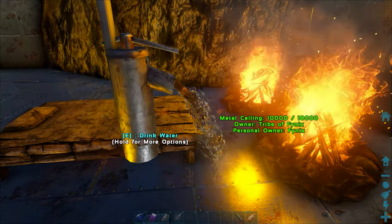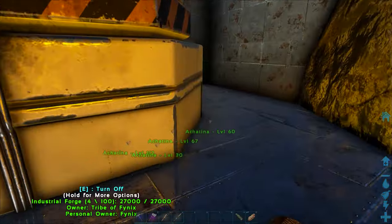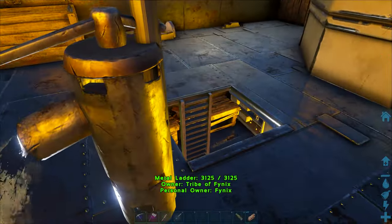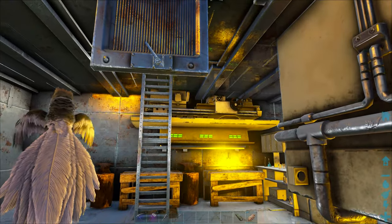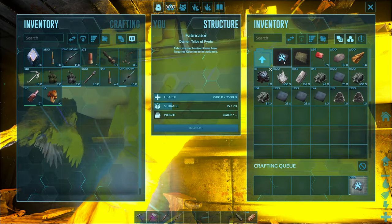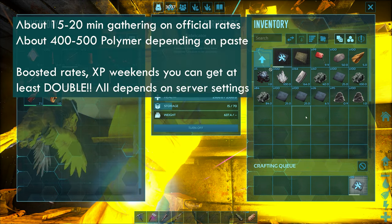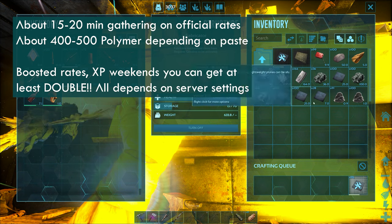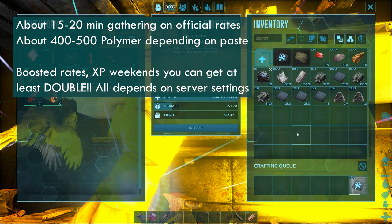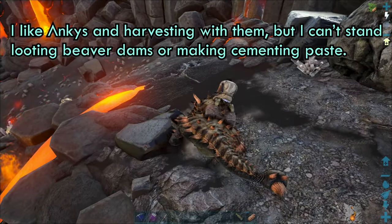Depending on the area you're in, you may need to install a water tap and should definitely have a spawn point. You can literally fast travel here to farm for a little bit, then fast travel back to your main base. When you're ready, you can pick up all the polymer at once. This is about how much polymer I got with regular rates and about 20 minutes of gathering by myself. I like this method since once stockpiled, I can take one trip to grab all the polymer — and polymer doesn't spoil, as opposed to organic polymer which does have a spoil timer.